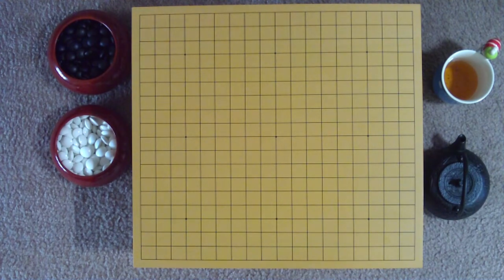This is the opening for the fifth game of the 1986 Kisei title match, and is a great example of how extensions are made during the opening.